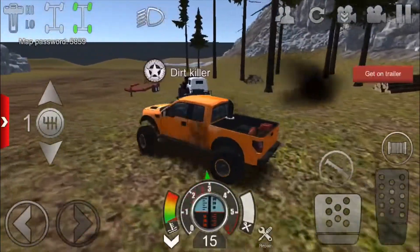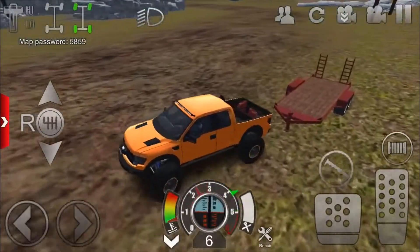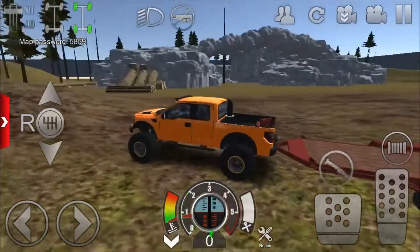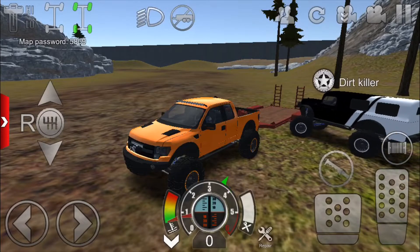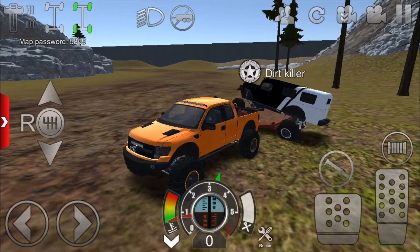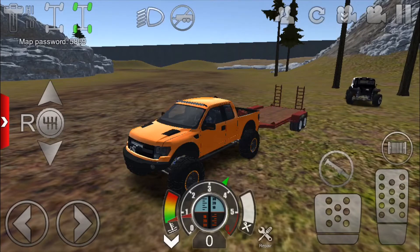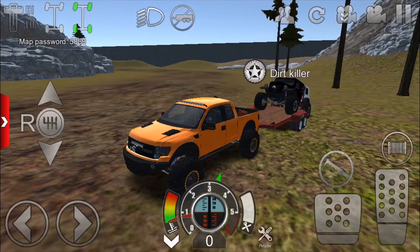I literally just discovered this about ten minutes ago, because I found out that the trailer actually has physics that you can drive on it yourself. So I wanted to see if I could put a vehicle on there and drive with it without touching it at all — and then I saw the 'Get On Trailer' prompt, and that's how I discovered it.